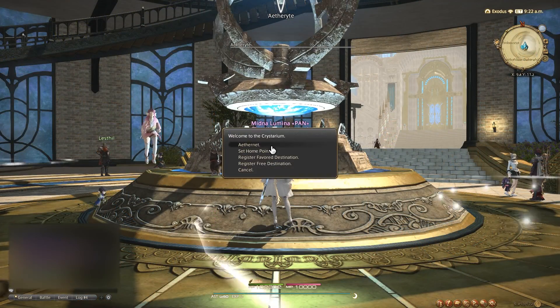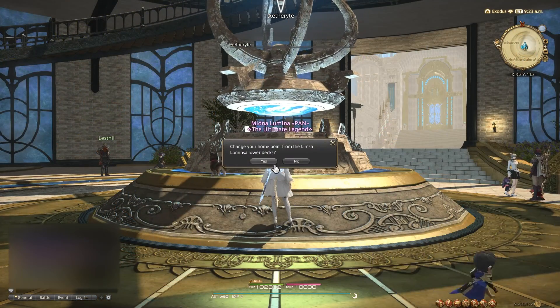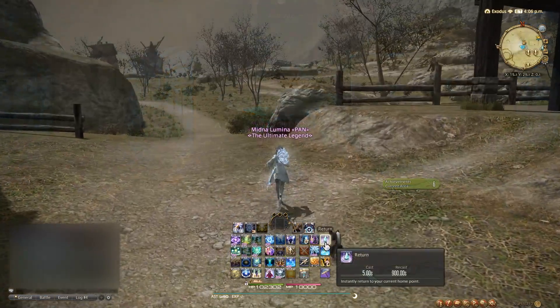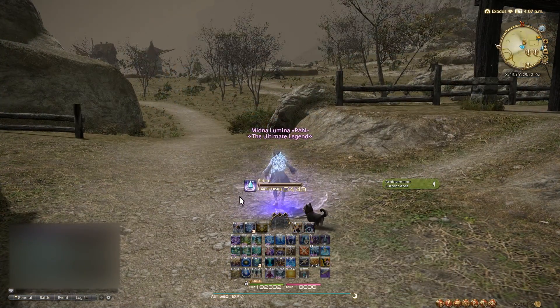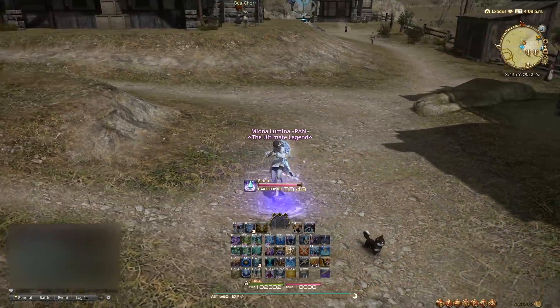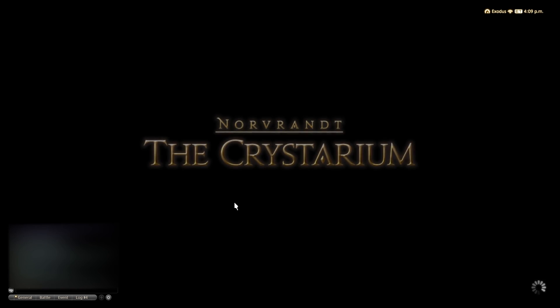You can also set a home point in any location for a free teleport called Return. This has a pretty short cooldown and doesn't cost any gil to use, so I would recommend setting it to your preferred major city. You can always change your preferred return location if you change your mind.